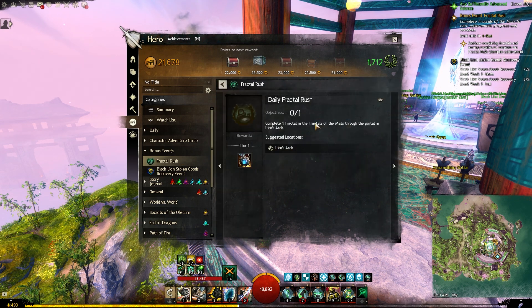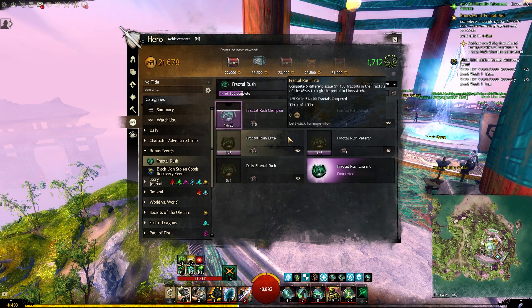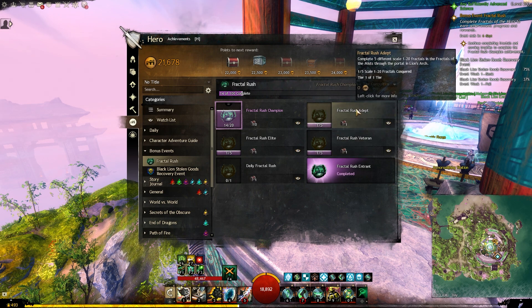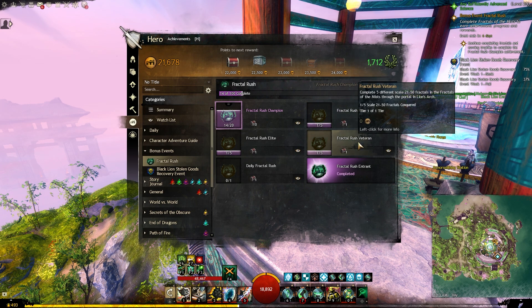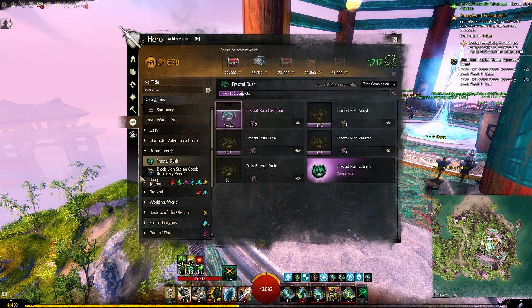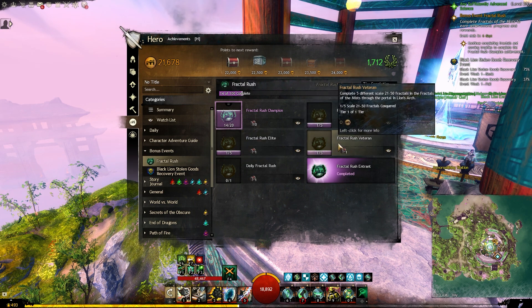We also have the daily Fractal Rush — you just need to do at least one fractal per day to also earn some of those trophies. Then we have another tier for level 21 to 50. So the Adept tier is 1 to 20, the Veteran is 21 to 50, and the Elite is 51 to 100. That's basically what this whole Fractal Rush bonus event is about.